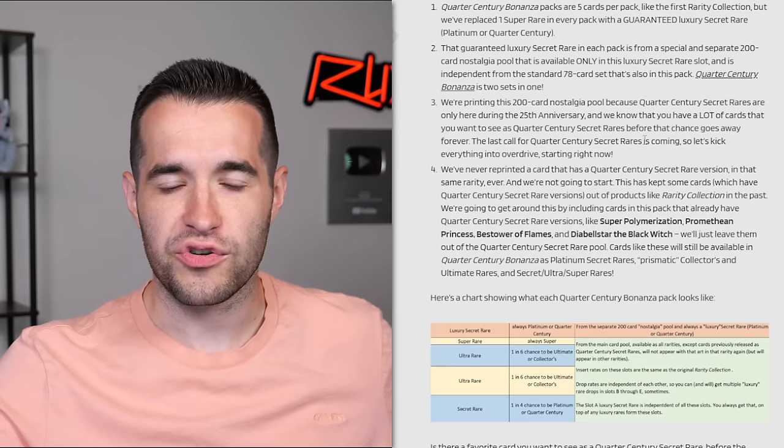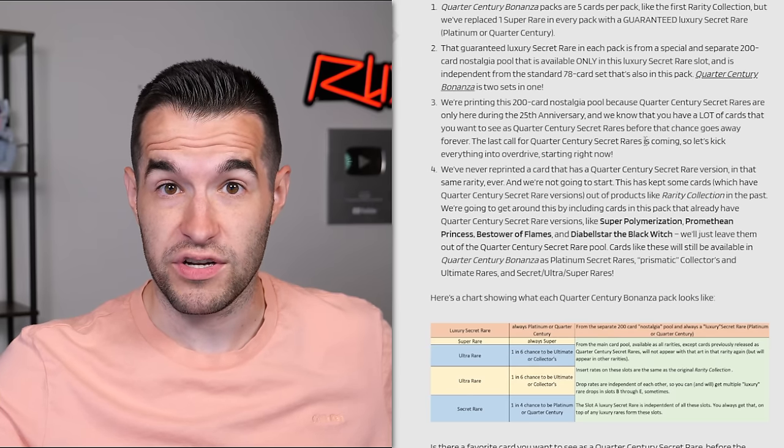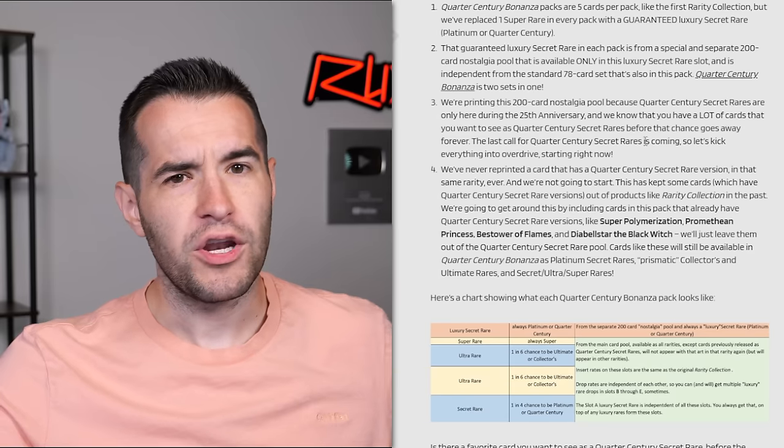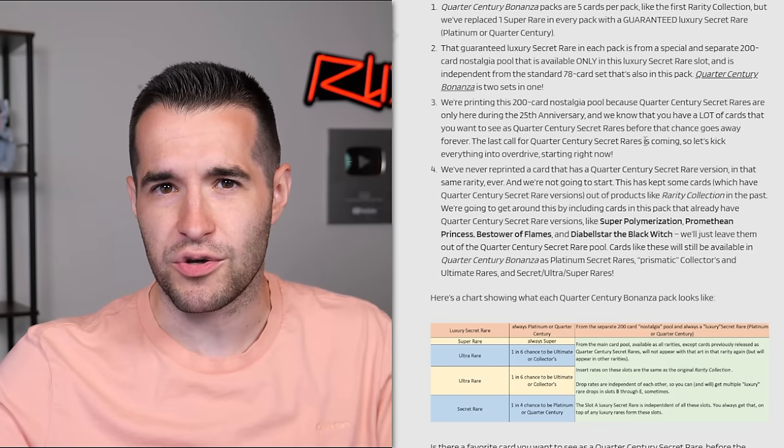Yu-Gi-Oh player, the last call for Quarter Century secret rares is coming. So I'm guessing maybe the end of the year - that's the end of Quarter Centuries. That would be interesting. So are they going to go back to Star Lights? That's the question. Let me know in the comments - do you think they'll go back to Star Light rares after QCRs?